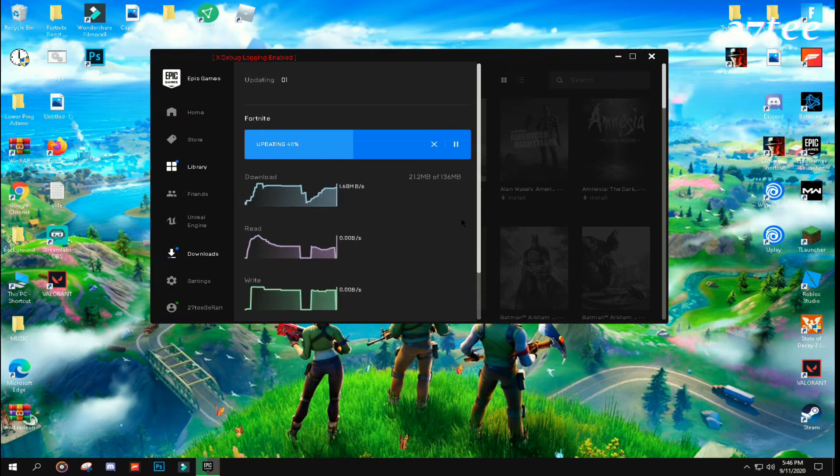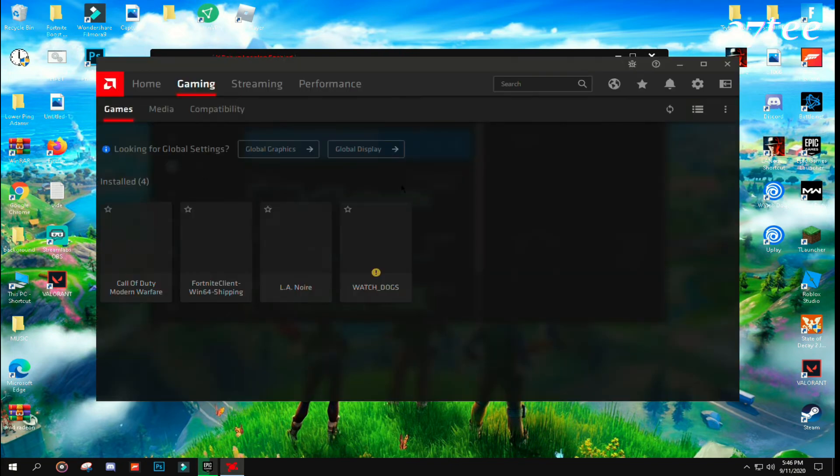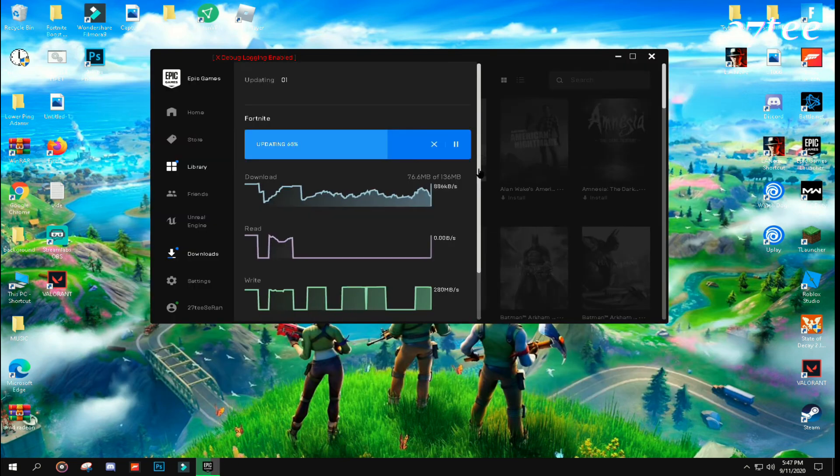So let's do a quick tutorial of how I made it. Restart your PC and log out from your Epic Games. If you cannot open Epic Games again, just restart your PC or go to Task Manager and end the process for Epic Games. And also before you log in again to Epic Games, make sure you enable the debug login.